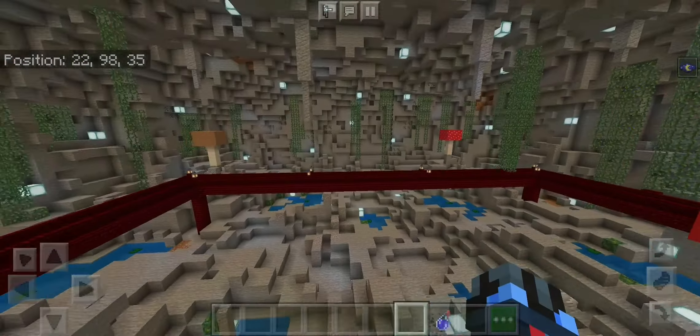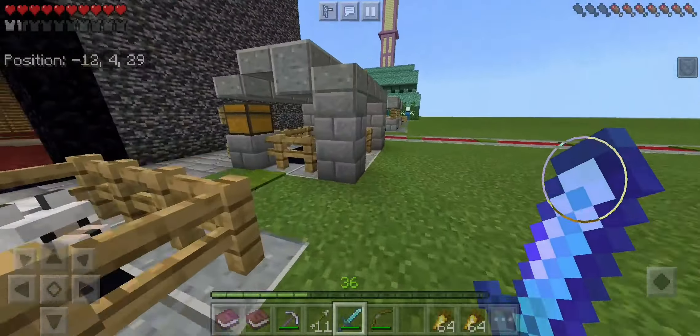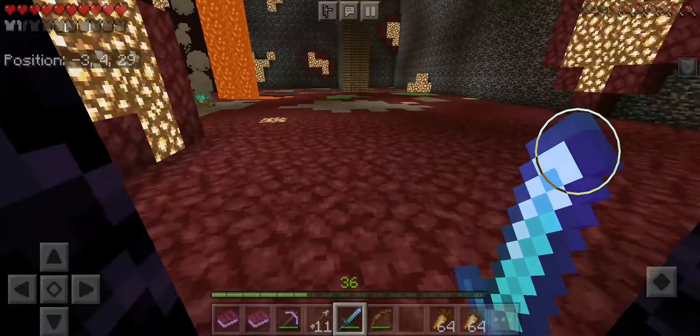Now the next is the achievement world. This gives you all the achievements that you can get in Minecraft, which is really helpful, and you can do it really fast as well. I also made a video on this map. I highly recommend you guys check this out and get all the achievements that you need, because some of the achievements in Minecraft are really hard — like finding the wither. Check out this map.